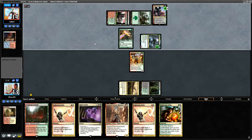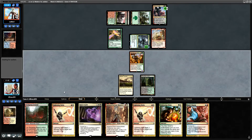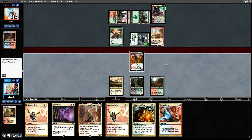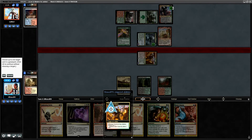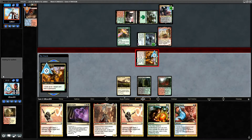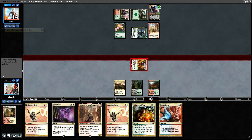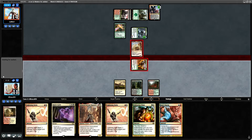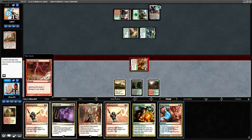If we force them to use interaction on the Kavu that's pretty solid for us, plus Kaya's Guile will nuke their graveyard if we have to. There's a Ragavan. Let's go to combat and attack Ren and Six to kill it. When we do that we'd like to exile their land so that if they do kill their thing they get no value. They let Ragavan die — that's an interesting choice.